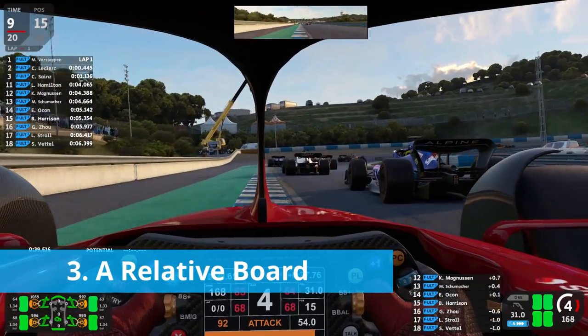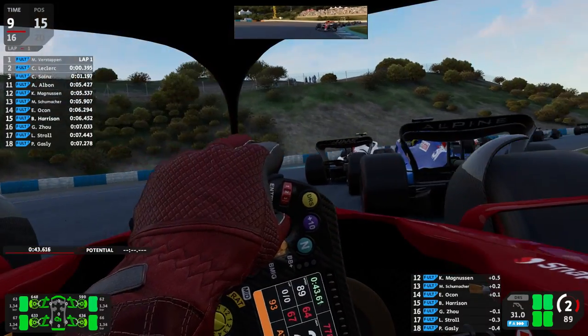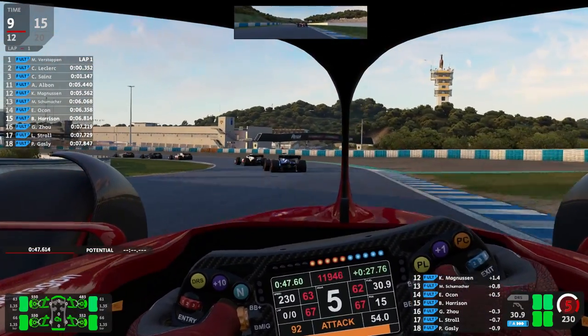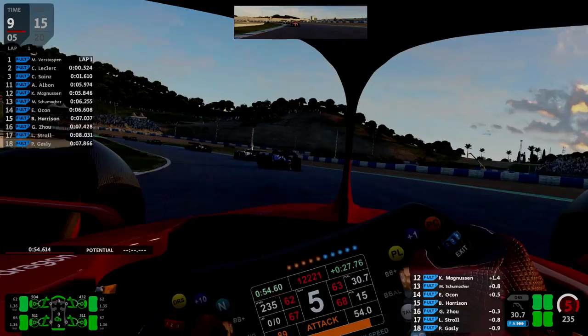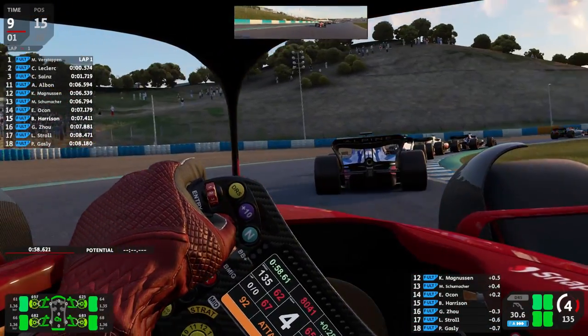Number three: a relative board. Most sims activate a leaderboard by default in your HUD to display race positions. That's fine, but it won't necessarily tell you what's going on in your race on track in the moment. That's where a relative board comes in, as it shows you the gaps between yourself and other cars irrespective of track position.